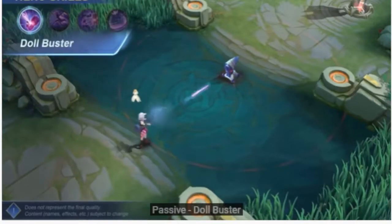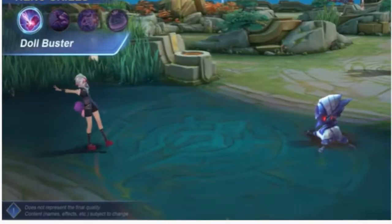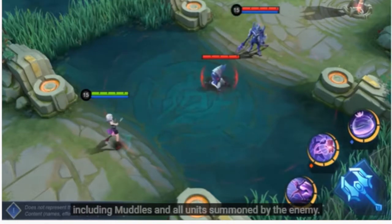Passive: Dull Buster. Melissa deals extra damage to summoned units, including Muddles and all units summoned by the enemy.